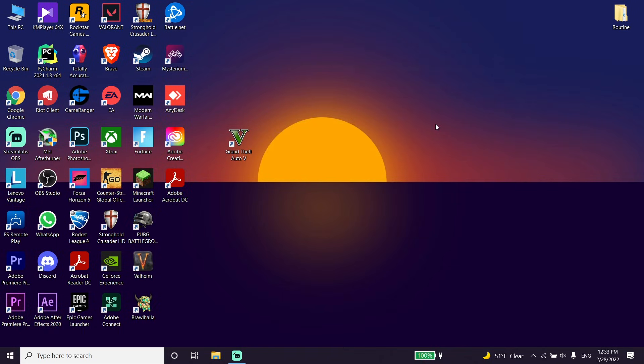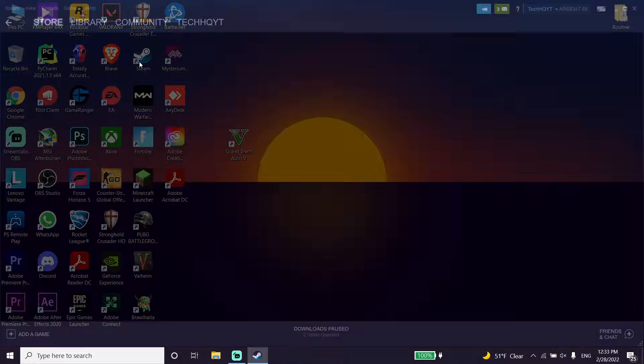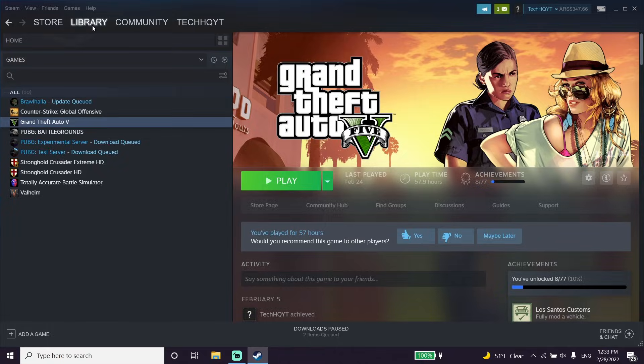Now go ahead and open up your game launcher, like Steam or Epic Games, and open up GTA 5. Then just wait for 10 or 15 minutes more than usual, and then you should be able to play GTA Online without any issues.